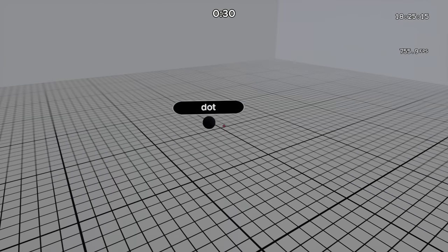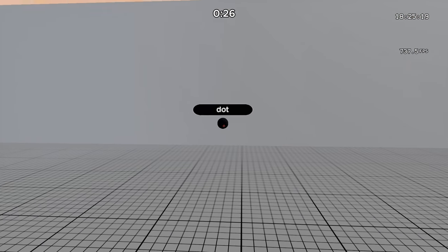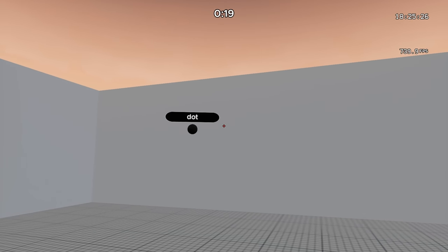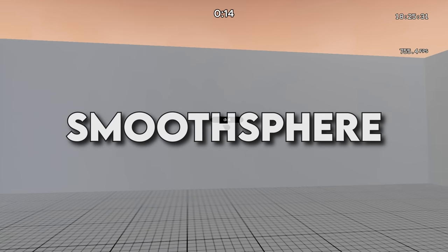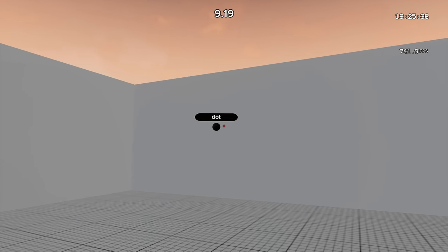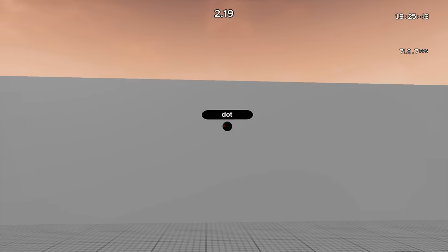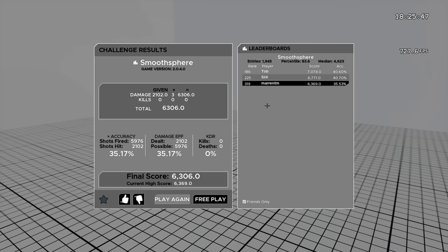Moving on, we have the Pro Routine. I want to say that this routine is more or less too hard for me personally, and I'm not a bad aimer at all. However, it will drastically help anyone at a relatively high level. The first map is Smooth Sphere — play this on ADFOV with your ADS sensitivity and try your best to be as smooth as possible with good corrections. It's an amazing yet super frustrating map. If you feel like you have good aim, play this map and let me know your score in the comments.